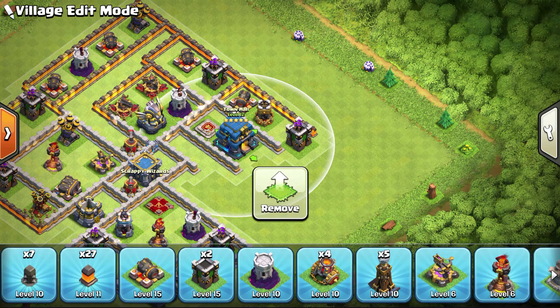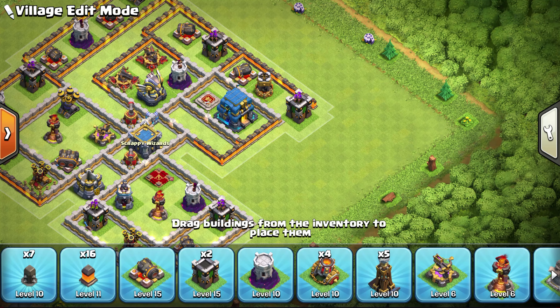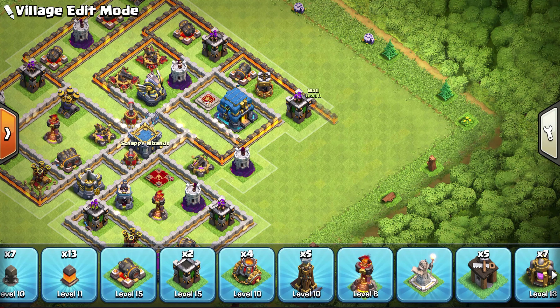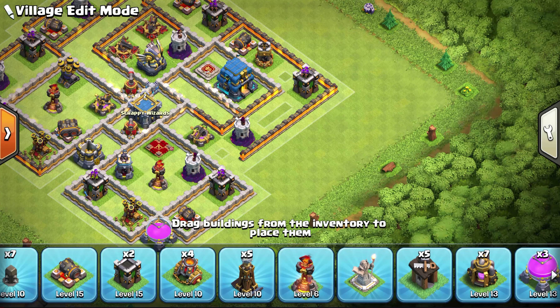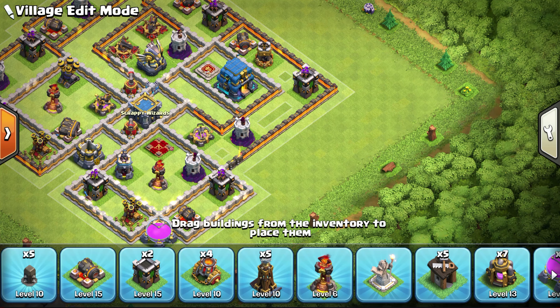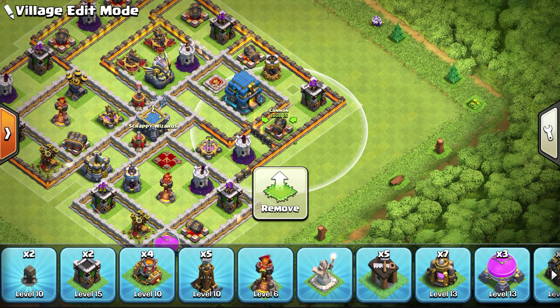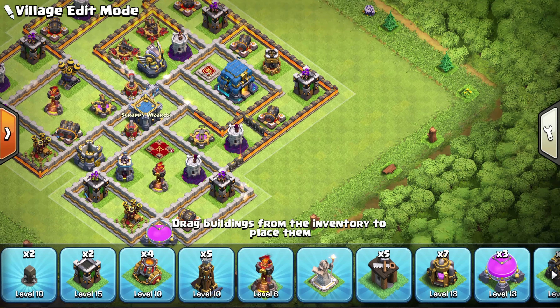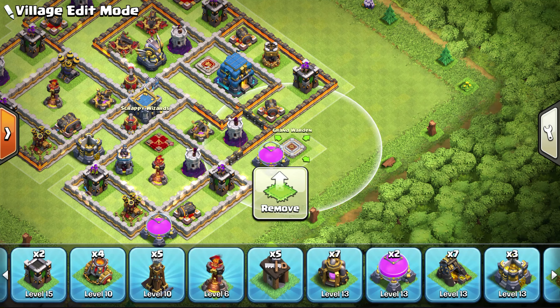First, this is sort of like a hybrid base. It's not really an anti-2, but it's really not an anti-3 either. The town hall is really not outside, and it's not really on the edge of the base either. It's recessed and therefore is going to make you commit some troops if you want to get it down. Next, the Barbarian King being right next to the town hall — that's a big advantage against hog attacks. In general, having your BK right next to the town hall is actually a really good idea. You'll be surprised how many times it dead stops attacks.